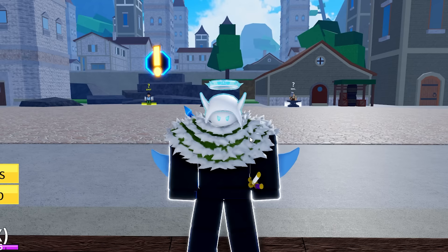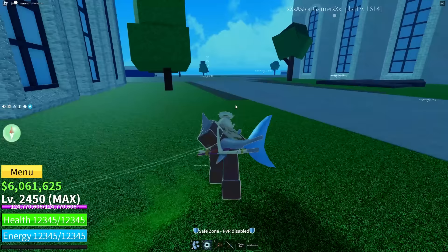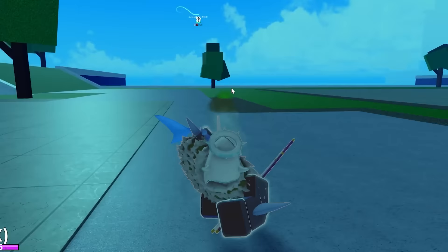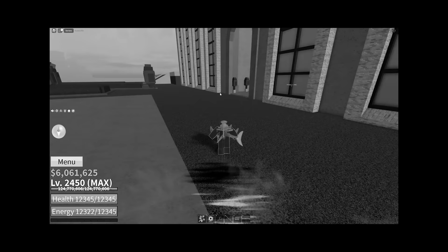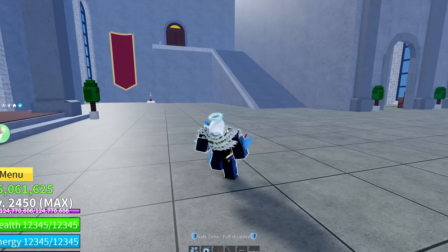I had to join a public server for this next one. This is Observation V2 paired with the Pale Scarf. When I turn on Observation, I can see everybody on the entire map no matter how far away they are. What's even more overpowered about Observation V2 is that you can see what every player is using — if I get close enough to a player, I can see they're using the Rumble Fruit, or in another player's case: Doe Fruit, God Human, True Triple Katanas, and Soul Guitar. If you don't know how to get Observation V2, watch my other video on that.